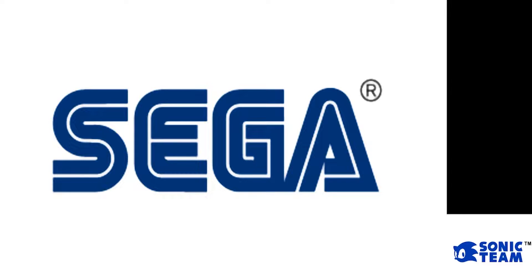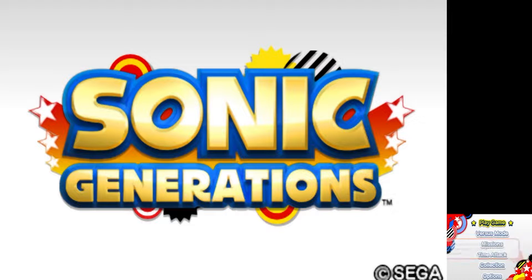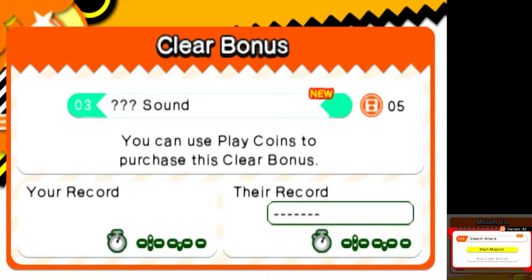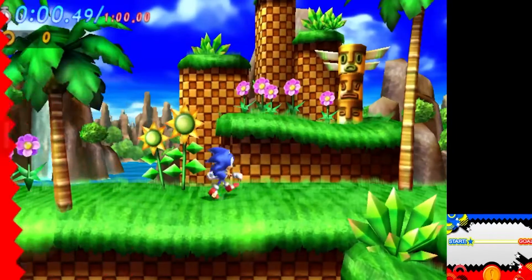Welcome back to the final part of Sonic Generations 3DS. We could have just ended our pain and suffering and gone to the time eater, but Generations 3DS does have some original content, so I figured I'd show a tiny percent of it in mission mode. You can unlock missions by playing the game, walking with your 3DS, and using play coins. There are challenges like beating Green Hill without touching enemies — pacifist Sonic, that's something.